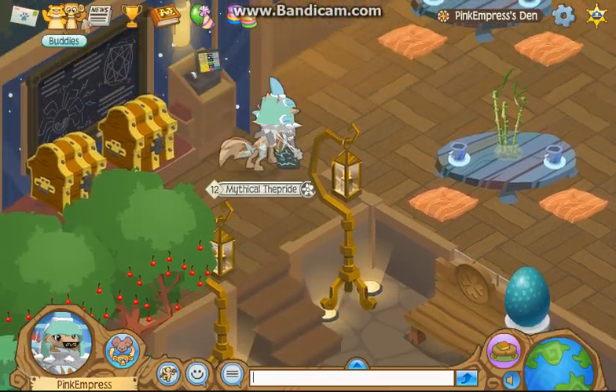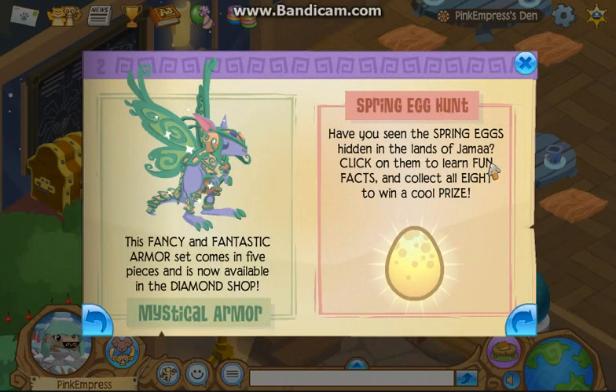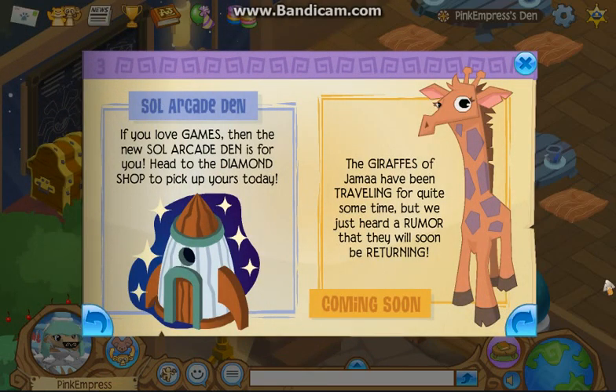I'm also gonna be reading the journal. Pet eagles — if you're looking for an incredible flying pet to join your new eagle as you explore Jamaa, look no further. The amazing new pet eagles have arrived in the diamond shop. Seriously, more diamond shop stuff.